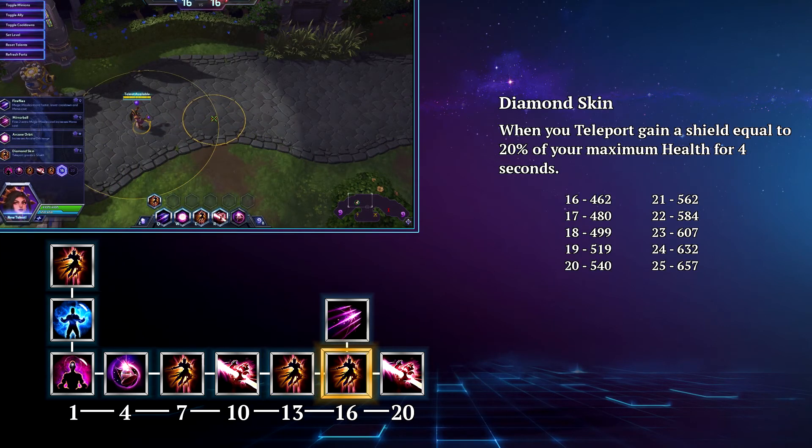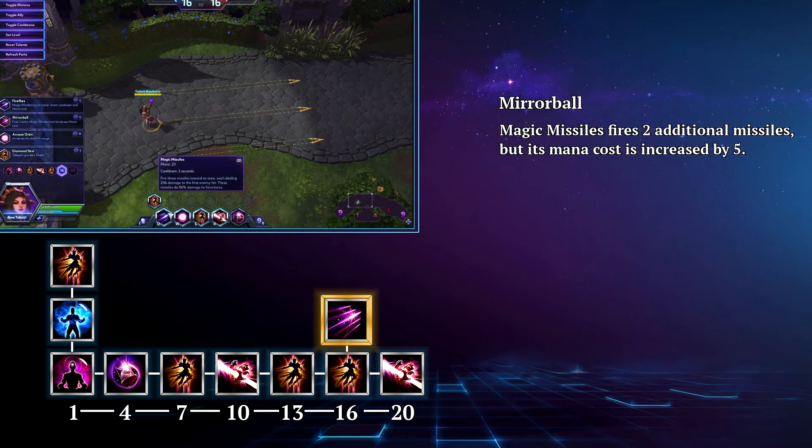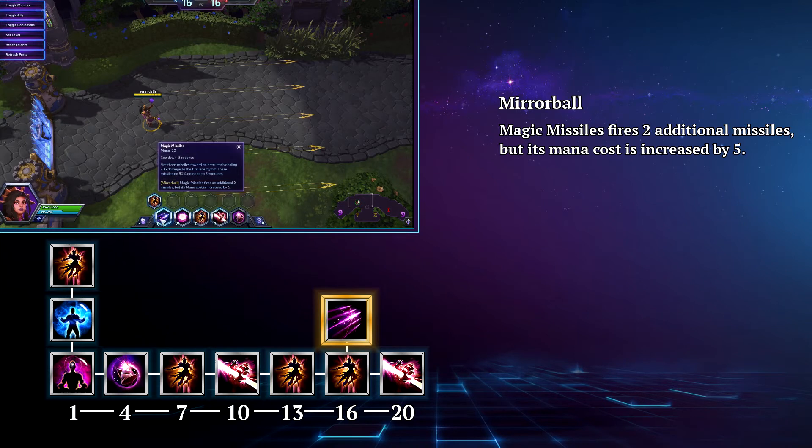At level 16 you have a choice that depends on your team and personal play style. If you teleport into enemy lines or the enemy is focusing you hard, you will likely go Diamond Skin, which gives you a shield equal to 20% of your maximum health for four seconds every time you teleport. If your team is more poke-oriented and doesn't hard engage, or you just find yourself not the focus of enemy attacks, you will go Mirror Ball — this grants Magic Missiles two more missiles but increases its mana cost by five. This talent gives you more damage and more long range options.